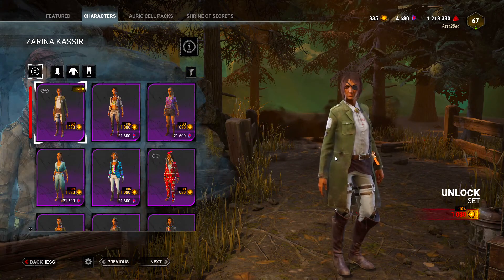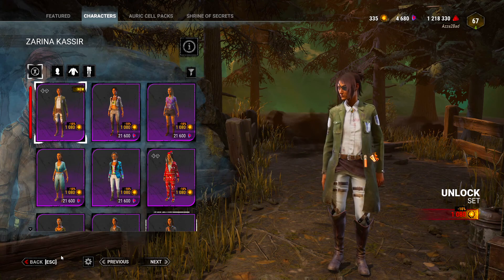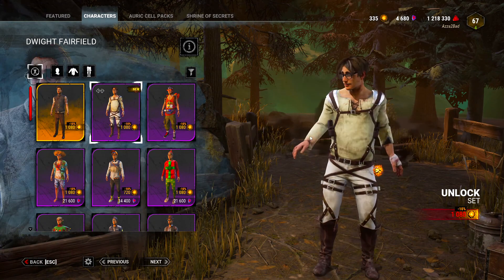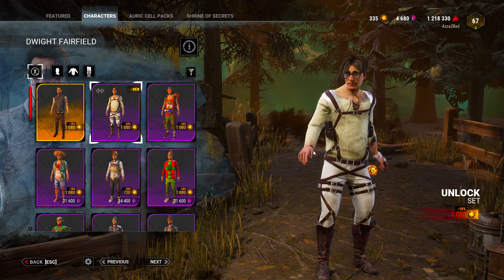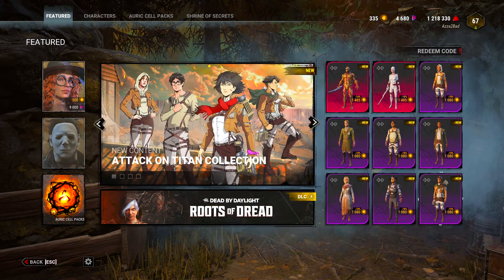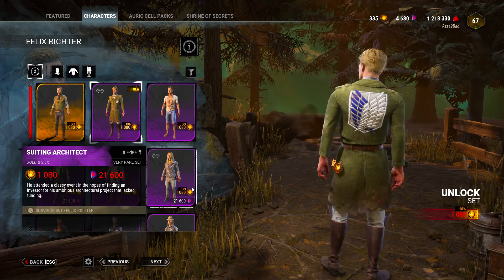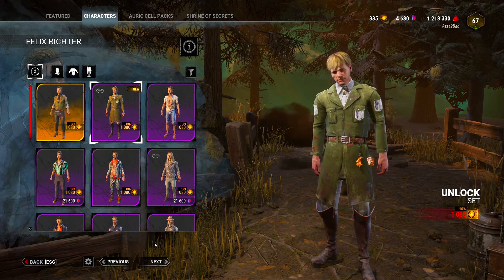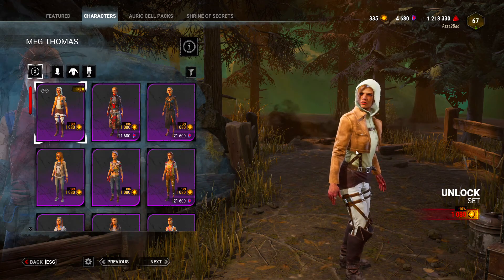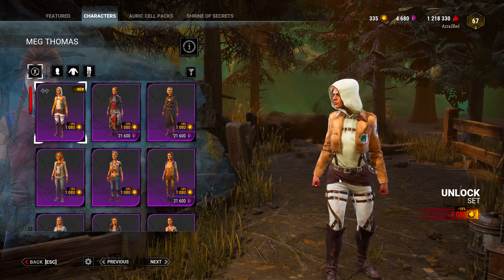We have Hanj for Zarina, that's very cool. Even got the eye patch as well — that's a cool one, might even pick that up and I don't even play Zarina. Of course, we have Eren Yeager himself for Dwight. I feel like this was kind of a weird choice, but kind of a cool skin. Would have been cool to see the Attack Titan as a killer as well. We have Armin for Felix, that's cool. And Annie for Meg — it's got the hood on, very cool. She just needs to do the pose where she lifts her fists up, very cool.